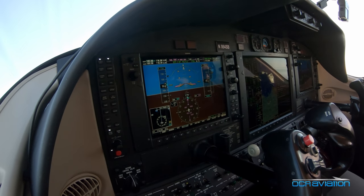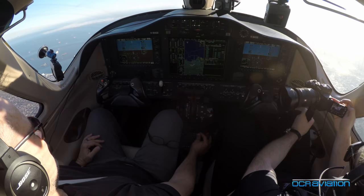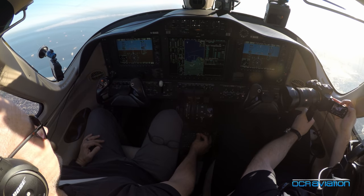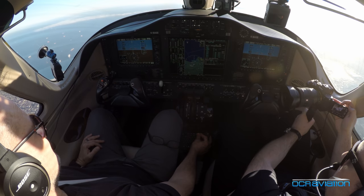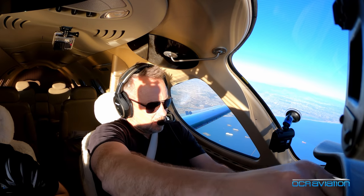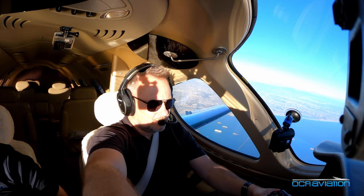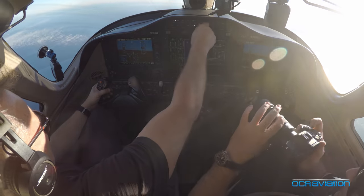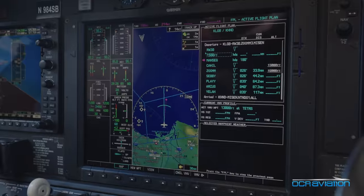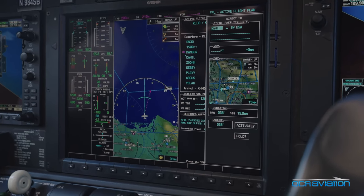Now we're going to be entering the Bravo at about our speed. Turn left, direct Cahill, maintain 11,000. Left turn direct Cahill, maintain 11,000. Left turn, direct Cahill — 984 Sierra Bravo. Come down here on the Cahill. Direct Cahill. Descending via — we're back to nav mode.